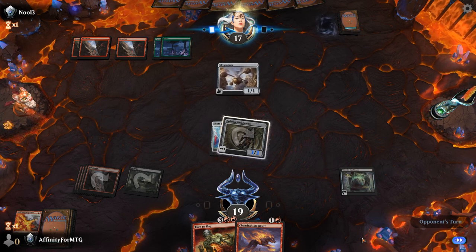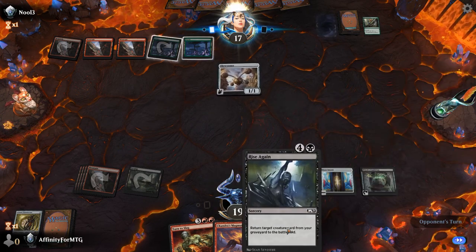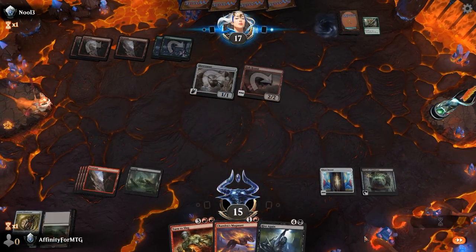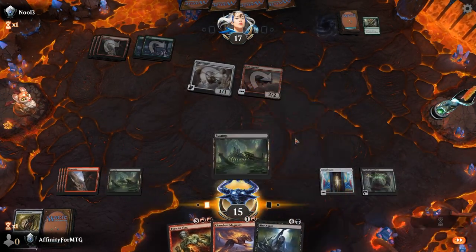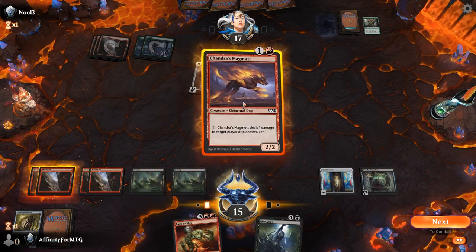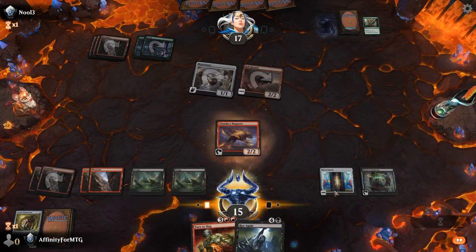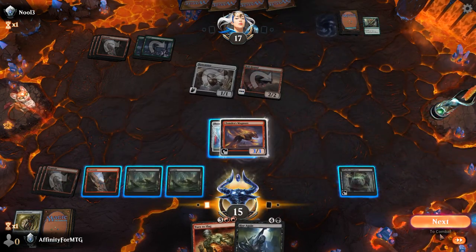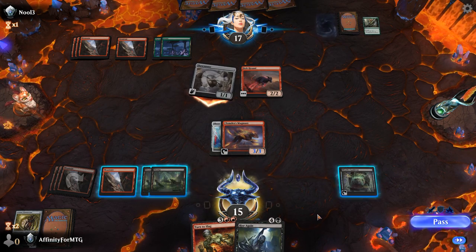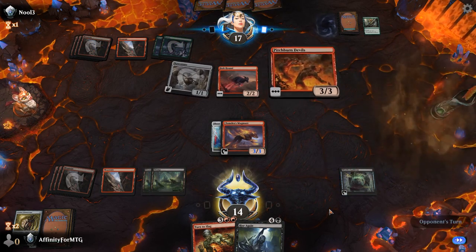We've got three artifacts so that's pretty cool. Attack for three, put them to 17. Opponent was just as slow as us — maybe this format is just slow. I've heard small creatures are key. They do something — I'll draw a card. I've heard the format is really small creatures and the sword is supposed to be really relevant.